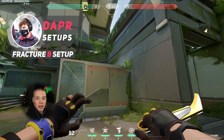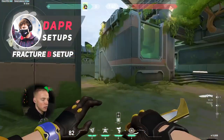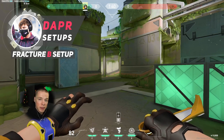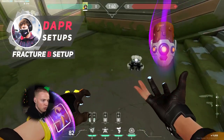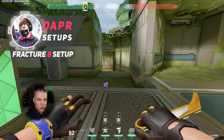To start things off on B site, Dapper throws his turret on top of the generator here. This is a really good turret because not only does it see everything that happens in Arcade, but it also slows down the people who are walking out of B main. Next up, Dapper puts his Alarm Bot and one of his Storm Grenades right in front of the stairs at the entrance of B main. When his Alarm Bot goes off, he can trigger the Molly and it will stop the enemy team from pushing into site.